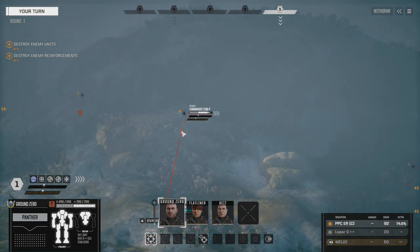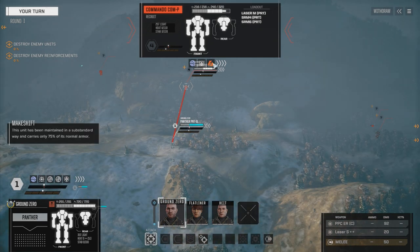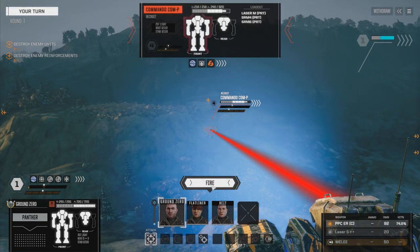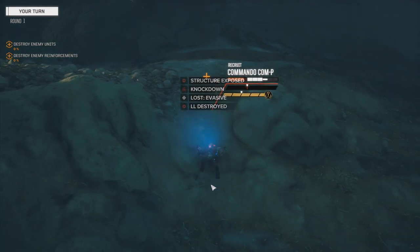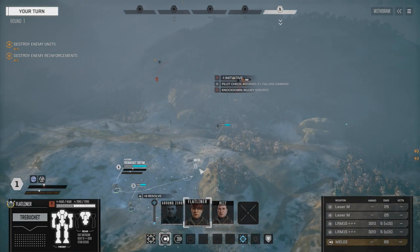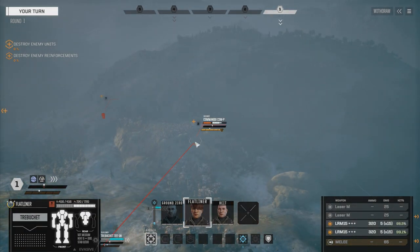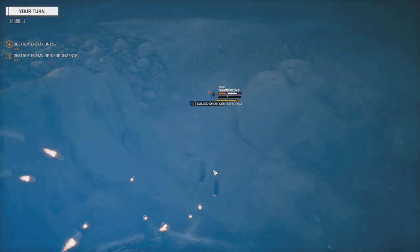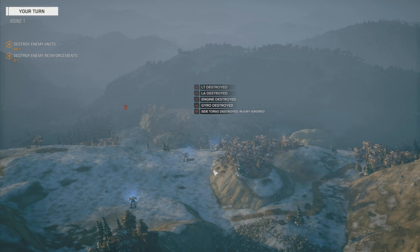So what do we got here? A Commando pirate — not a lot on this guy. Reduced armor, makeshift — 70 to 75% of normal armor. Let's give him a hello blast here. Yep, he's not having a good day. That injury might be ignored, but it's not going to save him from these. I don't really care about the Commando salvage — we're only getting 3 of 14 salvage picks — so I don't want to pollute the loot table with stuff I don't want. So that guy's gone.